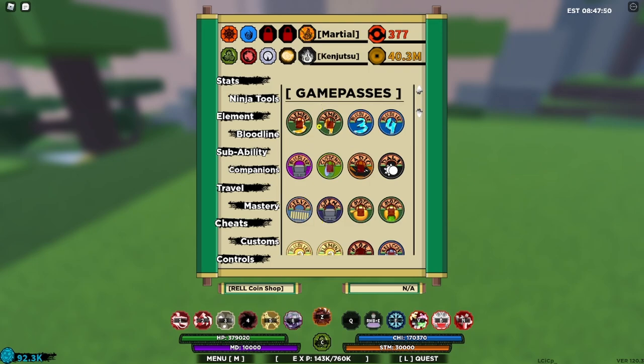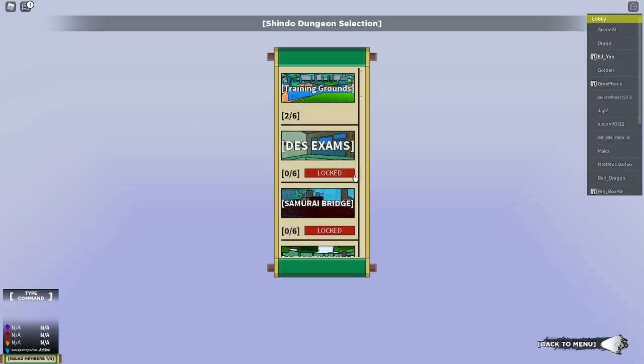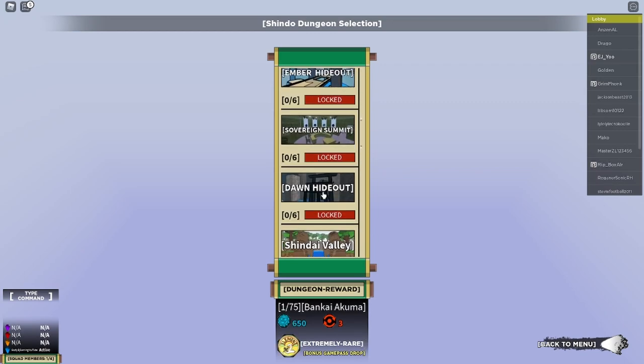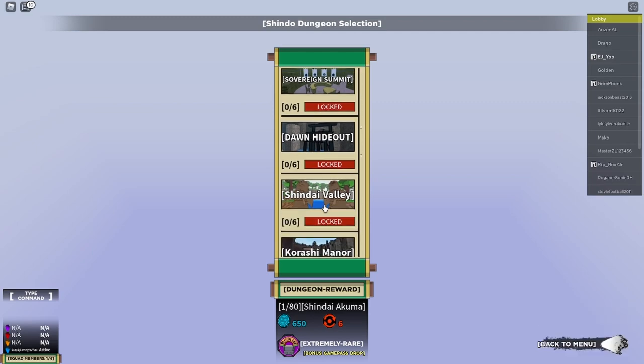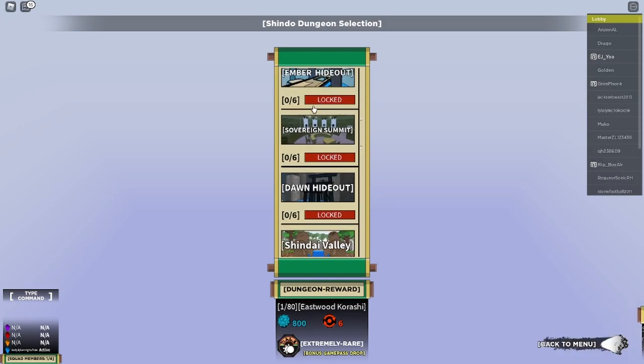Did you know that you can get game passes for free in Shindo Life by beating dungeons? Not only do you get Rell coins, but there's also a chance of getting an exclusive bloodline and an exclusive game pass. For example, one dungeon has a 1 out of 70 chance of dropping Arahaki Jokai, and there's also a rare chance of getting an emote game pass as a bonus drop. Shindai Valley gives you a chance of getting Shindai Akuma and the bloodline bag — all dungeons have their own exclusive game passes and bloodlines.